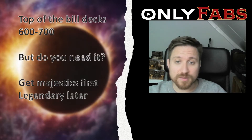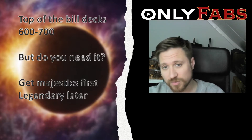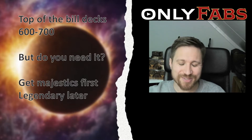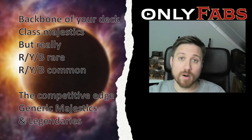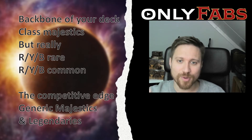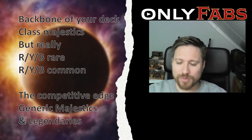The top-of-the-line build will put you back somewhere between 600 and 700 euros for a competitive deck aiming for top eight. Do you need it? I think the generic and class legendaries should be last on your list. Get the class majestics first, then the generic majestics, and then the legendaries later.